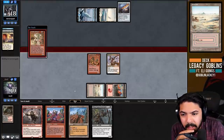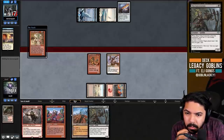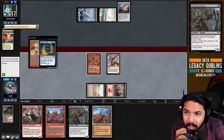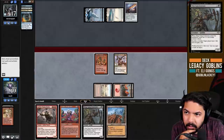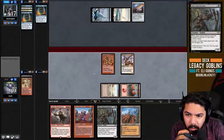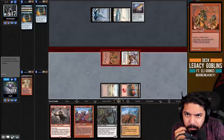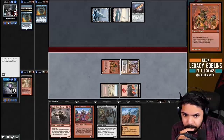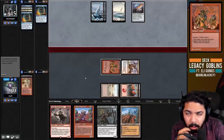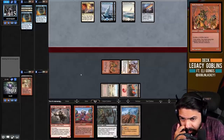The ultimate downside would be if they played True-Name Nemesis and had Force of Will - and they did force the Matron, pitching another Force! But we're going to resolve Ringleader next turn and hopefully draw another Matron or one of our three Crater Makers. They might just be holding up Shark Typhoon this turn, so we want to be conscious of that.